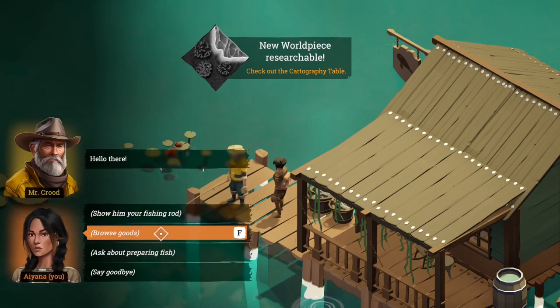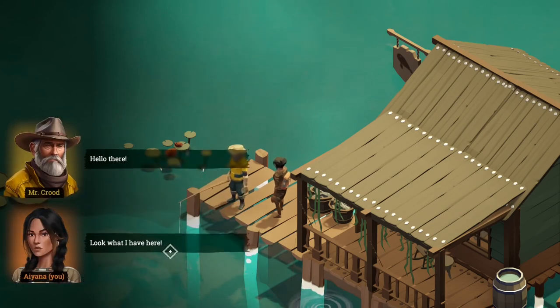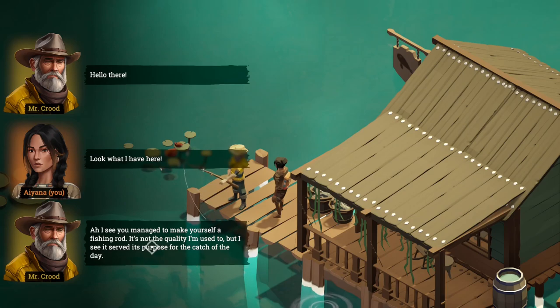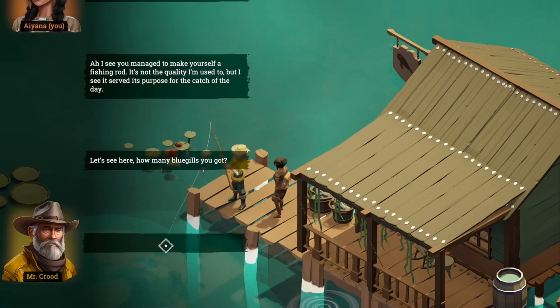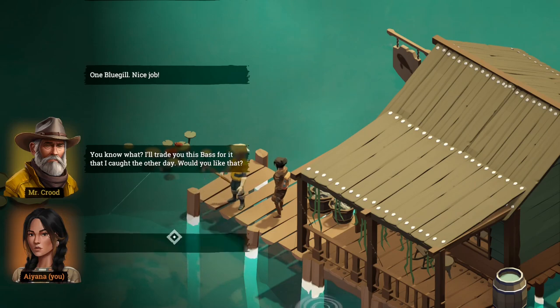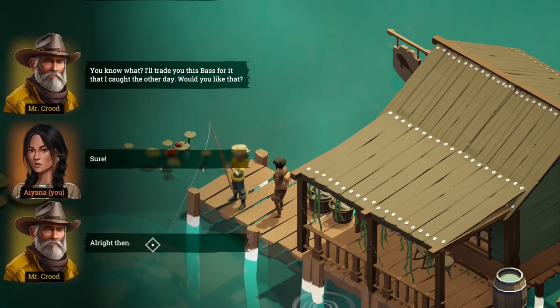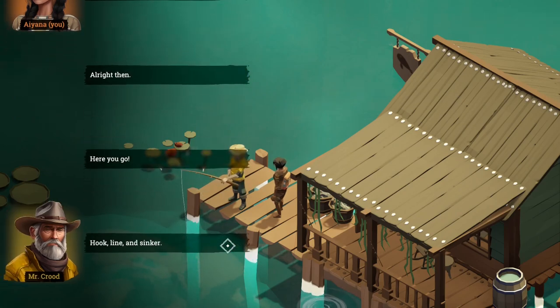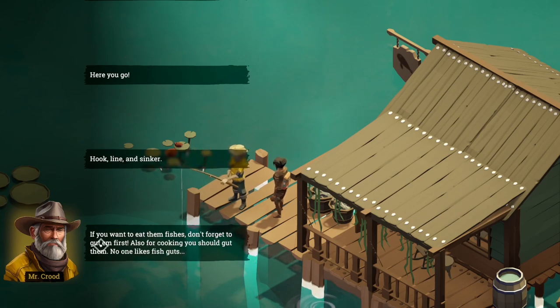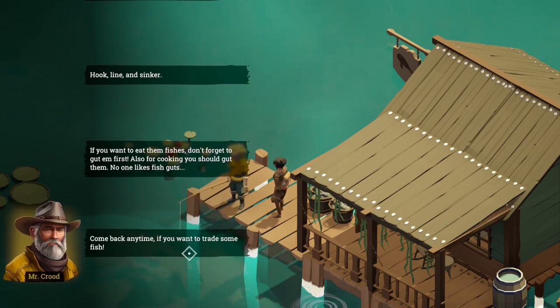Show him the fishing rod. Look what I have here. I see you've managed to make yourself a fishing rod — it's not the quality I'm used to, but it seems to serve its purpose for the catch of the day. Let's see how many bluegill you got. Oh, you only got one — nice job. I'll trade you this bass for it that I caught the other day. If you want to eat those fishes, don't forget you've got to gut them first — also for cooking you should gut them. No one likes fish guts. Come back anytime if you want to try some fish.